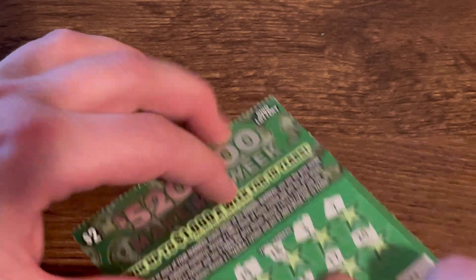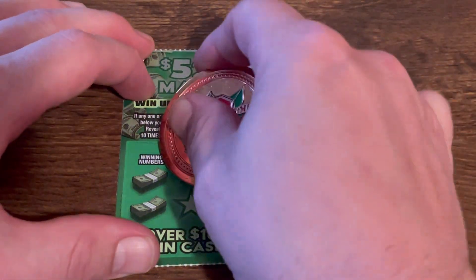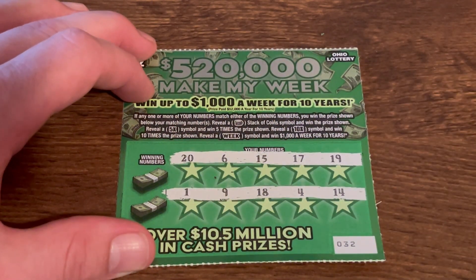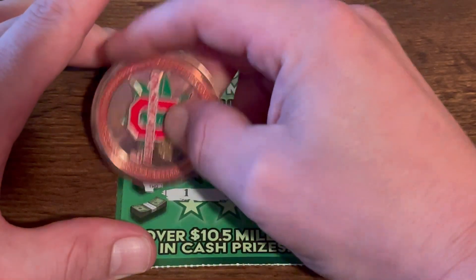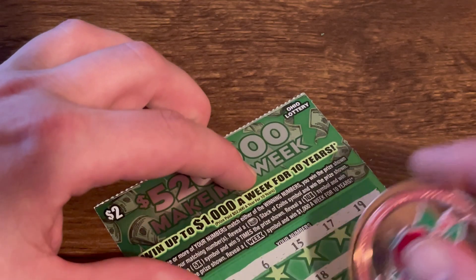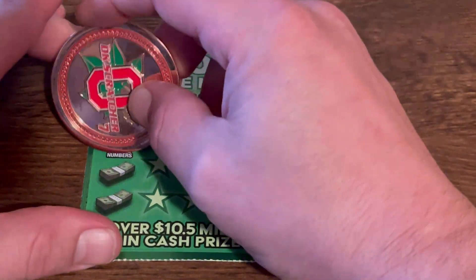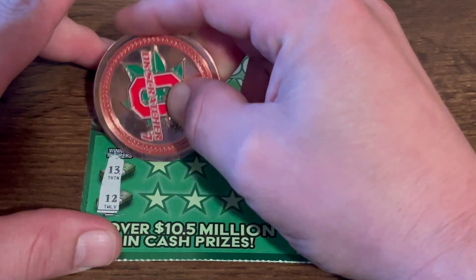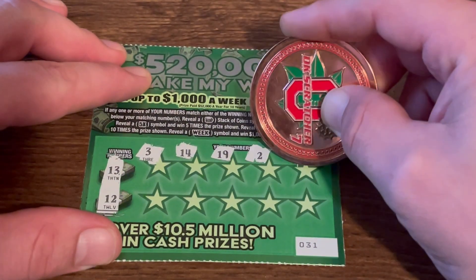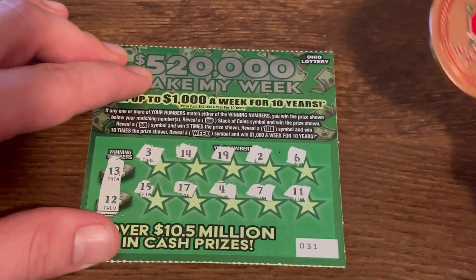33. All right, 32 — three tickets left. No symbol. Two — we get a one, seven, negative. All right, ticket 31 and 30 is left. I need a 13 — nope. Or a 12 — nope.